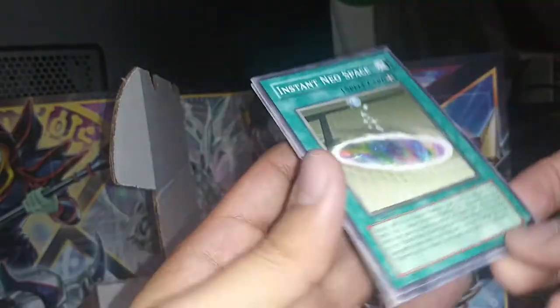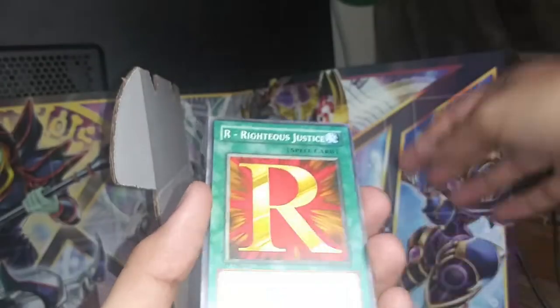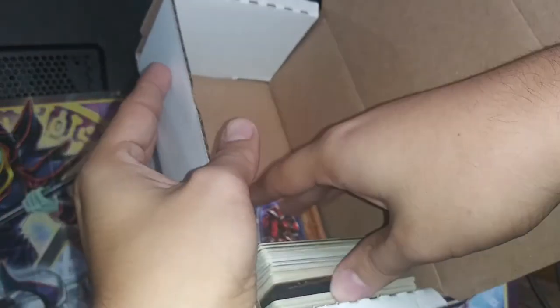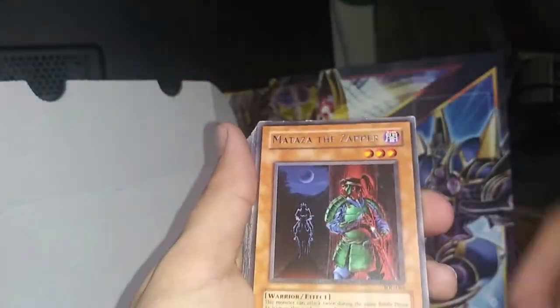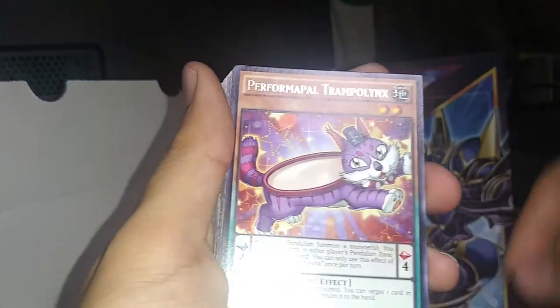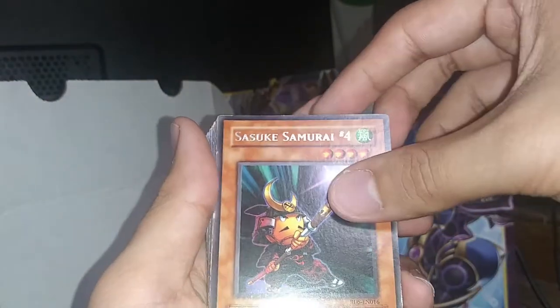Cybersaurus — nice, another one. Instant Neospace. Oh, we get a dupe of this and Righteous Justice. I think yep, this is gonna be the last little pile right here. Alright, let's get going. Okay, let's make sure all these cards are facing us. Mundur, Mataza the Zapper. Performapal Trampolynx — oh, this one's a dupe.